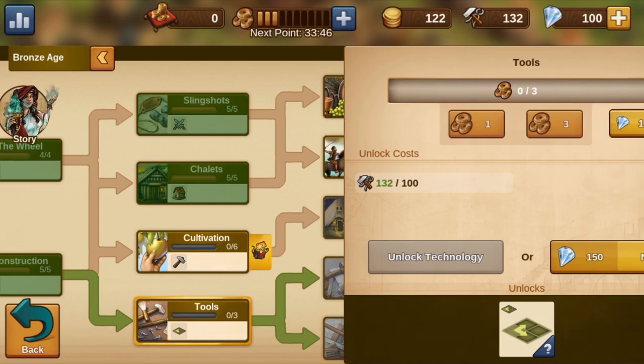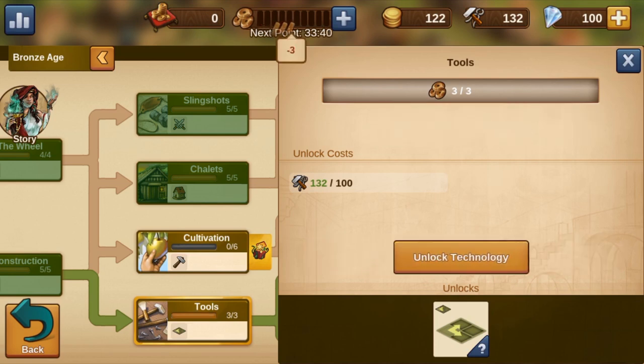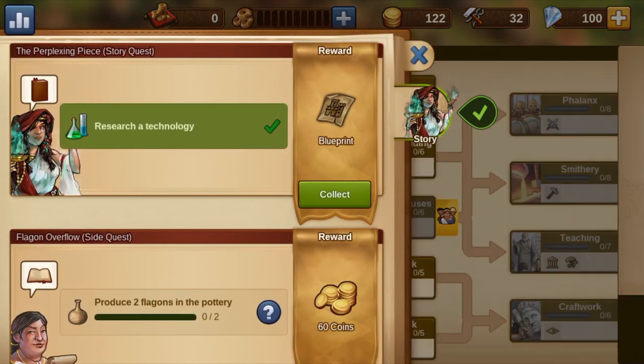The attentive player will notice that the main quest series offers a blueprint as a reward every now and then. At first, we can only collect these and use them when we have collected all 9 blueprints.